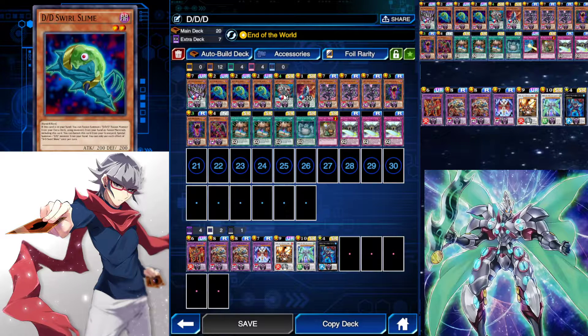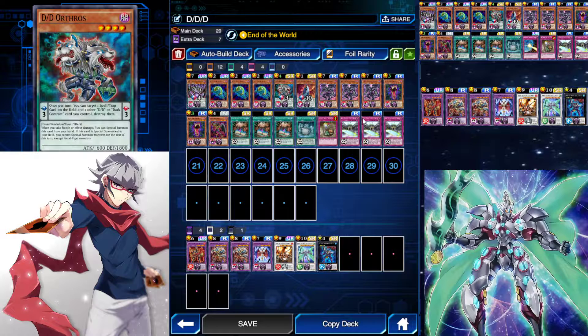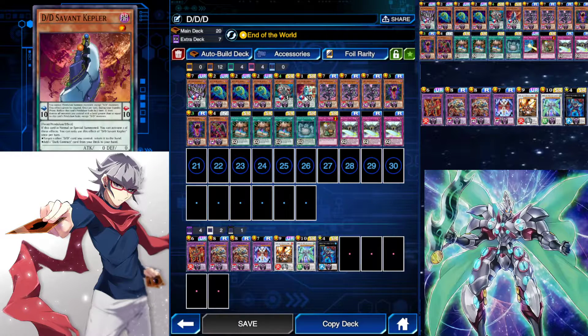We got three DDD Swirl Slimes and two DDD Orthros. Orthros is like a pseudo hand trap slash spell destruction. If you take battle damage or effect damage, you can special summon it from your hand, and if you put it in the pendulum field, you can destroy one of your spell traps — one of your contracts — and then target another spell trap on the field and destroy it. You got DDD Savant Kepler, which is insane — it lets you search any of your contracts.